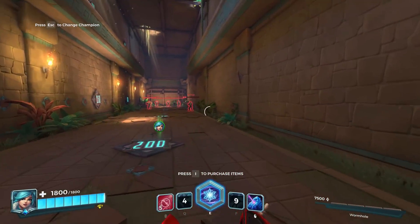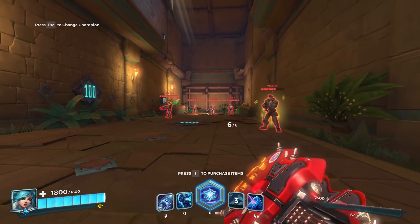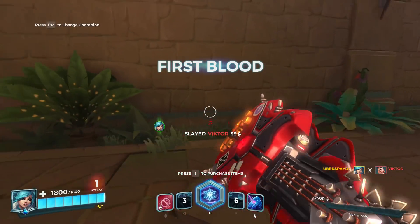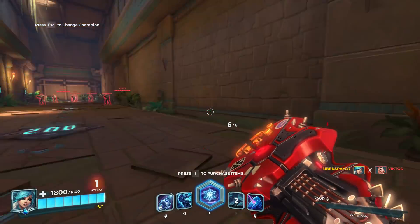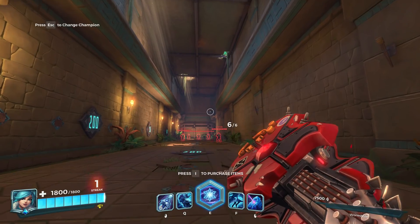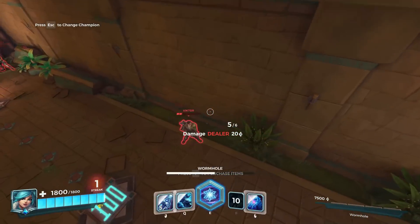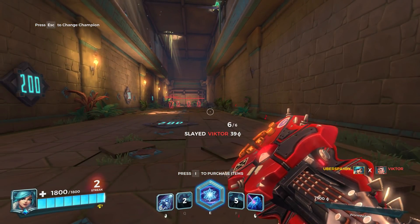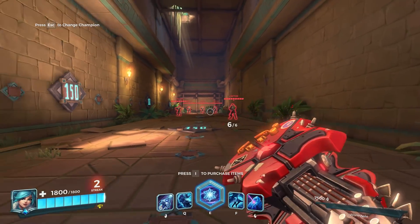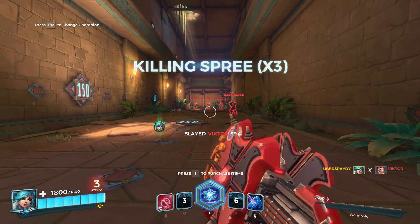If you learn this combo as fast as possible, it's really useful. You can train it in the shooting range. Also, when I am going to blink, I will shoot first so you can kill the target like this. This only happens sometimes because the target is also moving, so it's hard to hit that first shot.